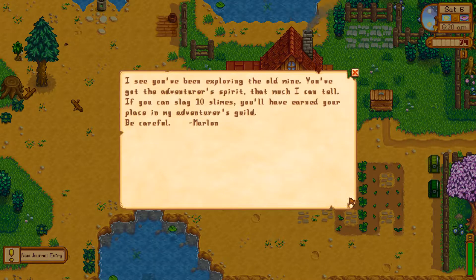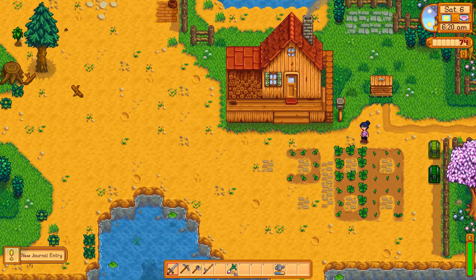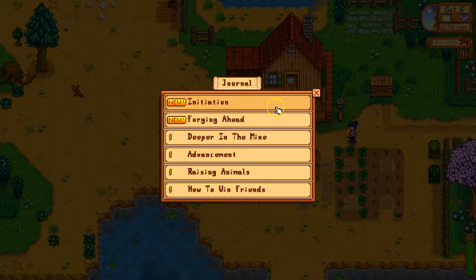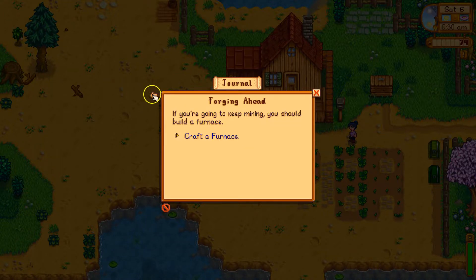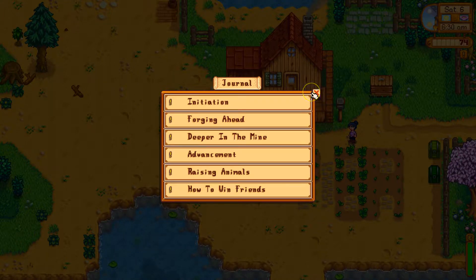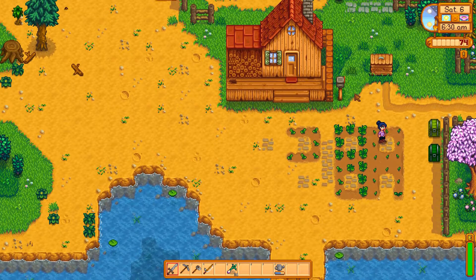Another mail. I've got to kill ten slimes so I can buy a better sword. I've got a couple of these things. I like to clear them out because it bugs me when the exclamation point underneath my gold throbs, which it does when you have a quest you haven't looked at.